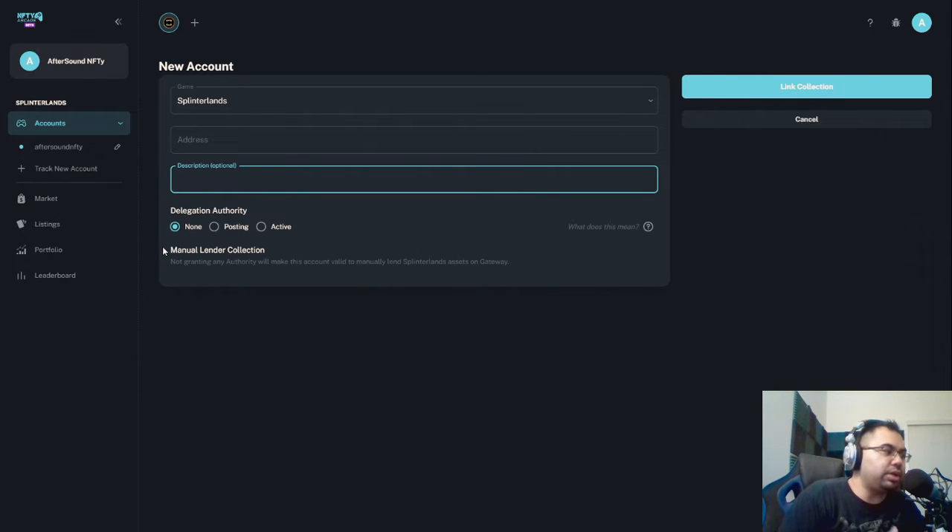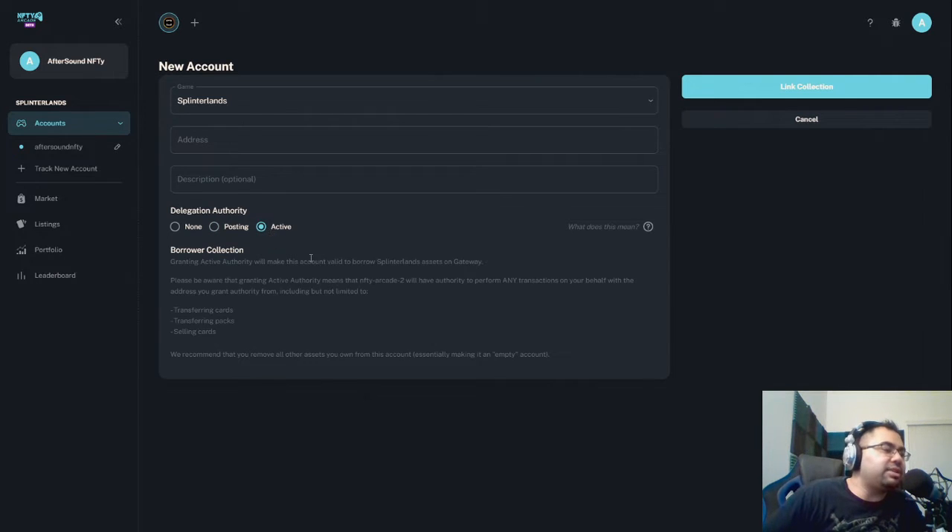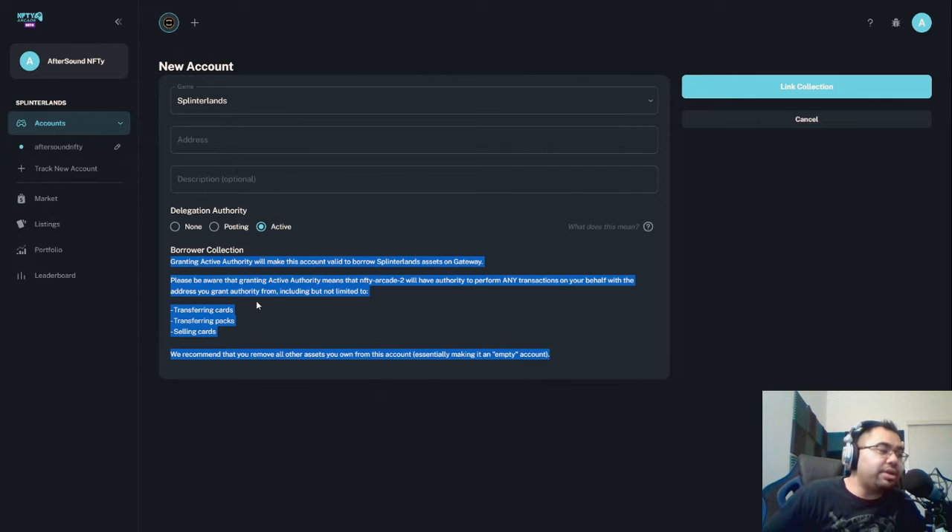You have to give delegation authority to Nifty Arcade. If it's just posting, the posting key is a bit safer in the sense that they can't do anything outside of giving them authority to lend cards. But if you're here as a new player wanting to borrow cards, you will actually have to use the active key. Please be aware that granting active authority means Nifty Arcade will be able to perform any transaction — transferring cards, packs, selling cards, burning cards, transferring DEC, or any of the in-game tokens. So that is technically a risk.